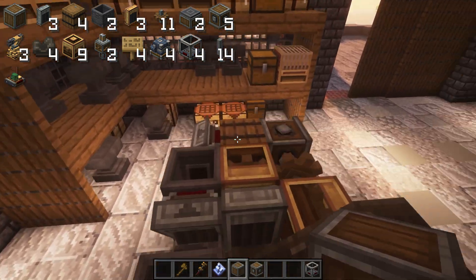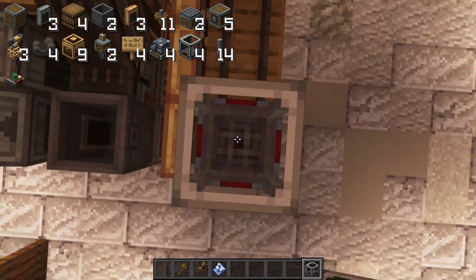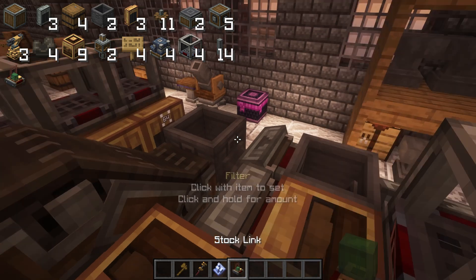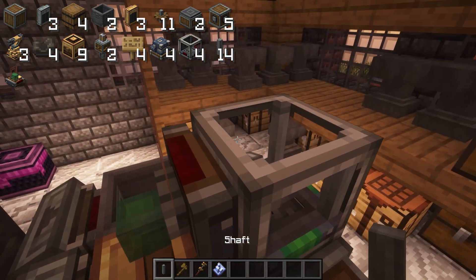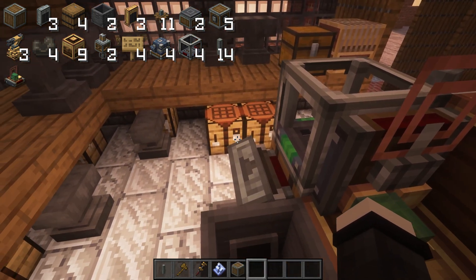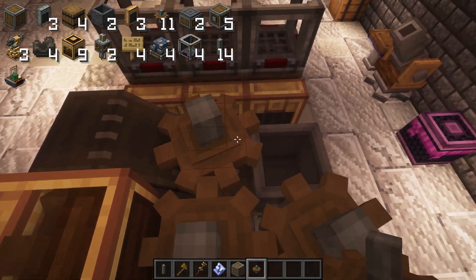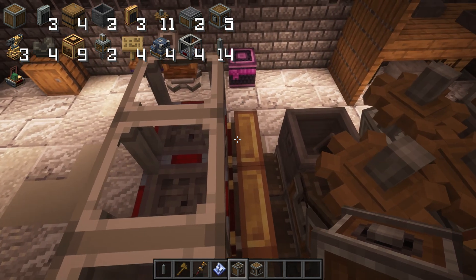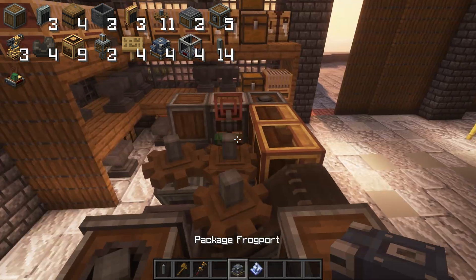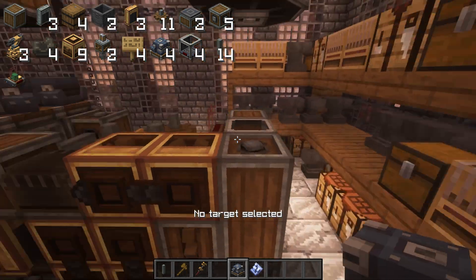Now take yourself an Andesite casing and place it on this cogwheel, and you can also do the belt as well if you want the machine to look a little bit better. Now take yourself four packagers and place them on top of all the barrels in the machine. If you're not on the Create post-production update, you can skip this part. Now take yourself a stock link and place it on the back side of this packager right here. Take a shaft and place it above this vertical gearbox here, followed by two mechanical crafters right here and here. Next to this packager, fill this gap here with a block of your choice. Now take yourself three cogwheels and place them like this. Take yourself a vertical gearbox and place it on top of this brass funnel and a regular gearbox on top of this brass funnel. Lastly for this layer, take yourself a shaft and connect these two gearboxes. Take yourself your four frog ports — which you don't have to worry about if you're not on the Create post-production update — and place them like so, including one in the back right here.